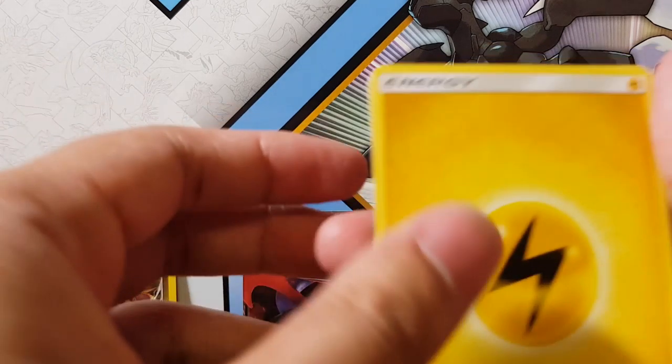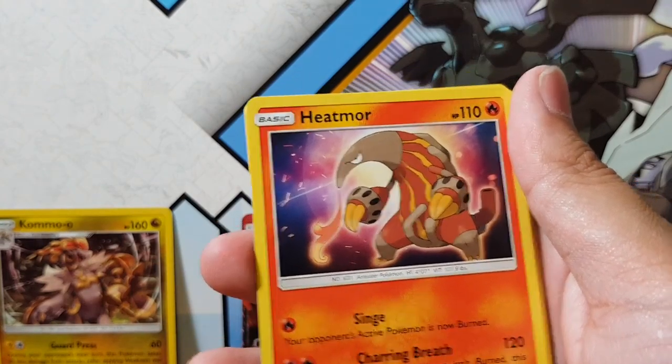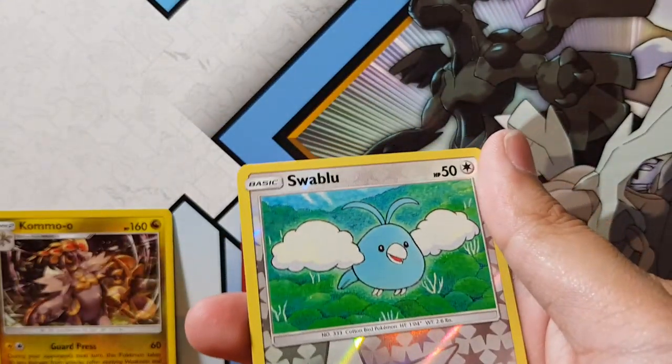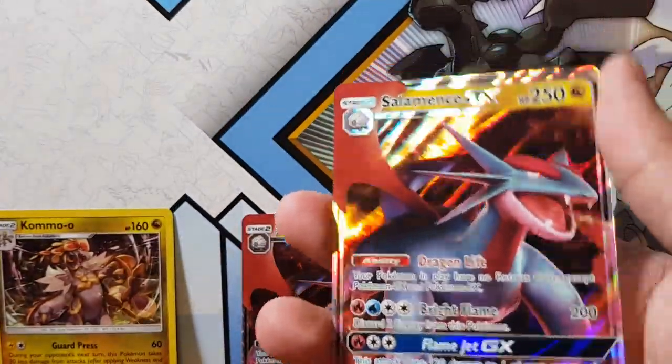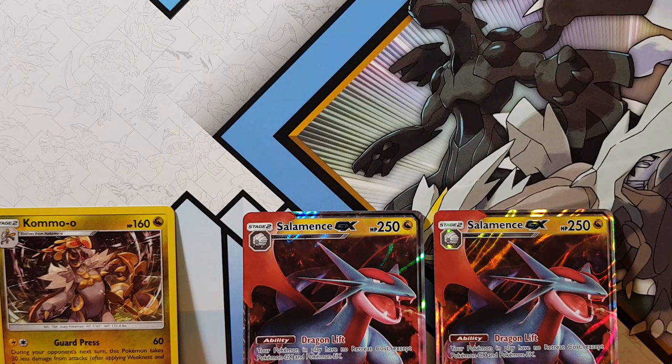Alright, I'll quickly run through these. We got Lightning, Salazel, Craigsire, Heatmore — I always love this artwork. Luton, Swablu, Trapinch, Kangaskhan, Horsey. For the reverse we have Swablu. And for the rare — what the heck, are you serious? Salamance. Another Salamance GX. I'm no longer going to buy these, man. This bloody set is horrible. Never again. I honestly don't even want to open that super premium box, and I did buy that for $150. If I'm going to get two Salamance GX cards, it's not even worth the money.